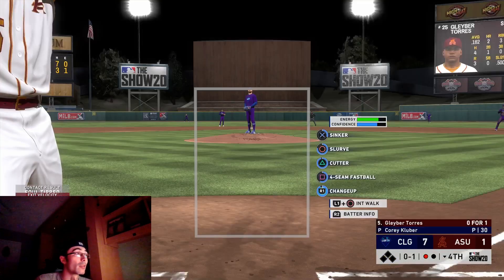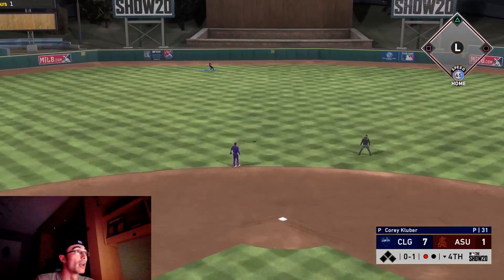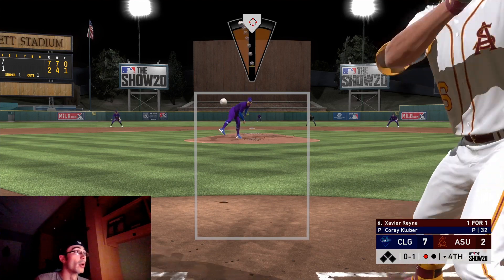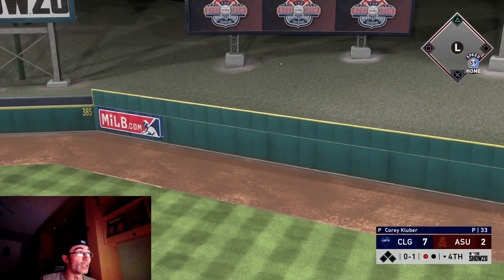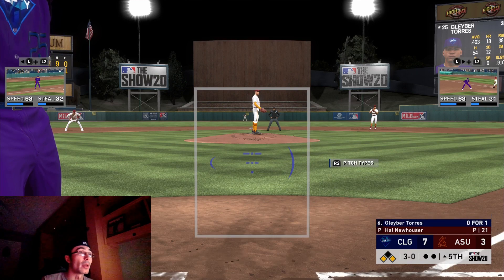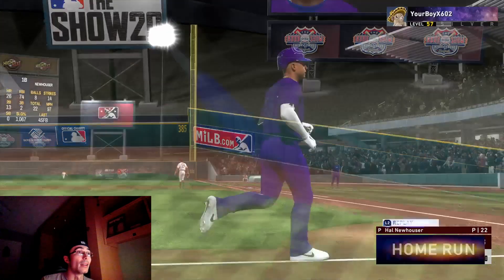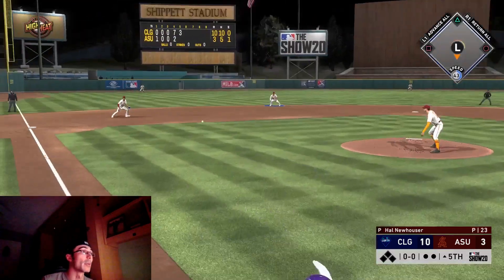We have a six-run lead, scoring six runs in this inning. Adalberto Mondesi is up again and he goes with the sac fly — felt like I got a good swing, just maybe off the end of the bat. We go up seven to one. This is exactly what I needed. For the most part I was giving up a lot of home runs and a lot of runs, so I need to put up run support for my pitchers. The opponent goes back-to-back no-doubters against Kluber — the difficulty is on All-Star because I lost a couple of games initially, but I'm looking to get back to Hall of Fame.